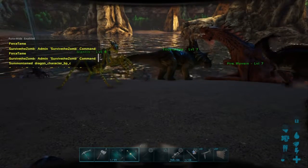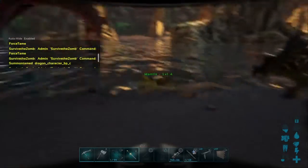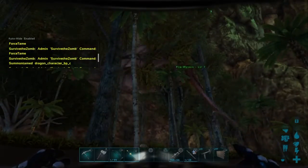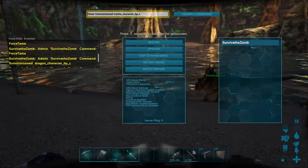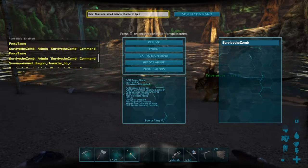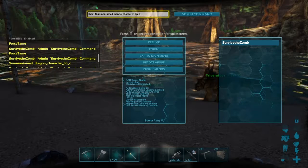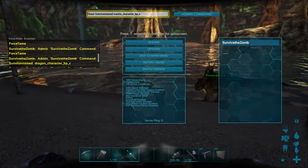One disclaimer: you cannot summon the manticore boss — it is completely exclusive to Scorched Earth. You can do it in Scorched Earth, but not on other maps. That is the one disclaimer. Let's do a rock golem — they're called rock elementals but for summoning you just say 'rock golem'. They know what you mean.